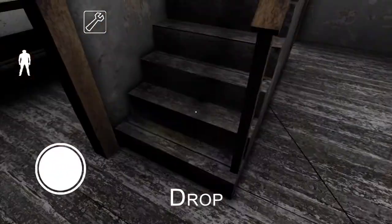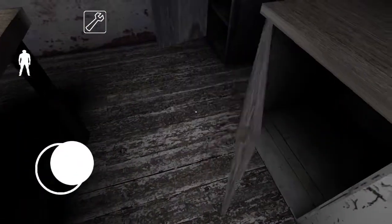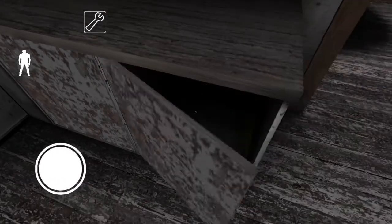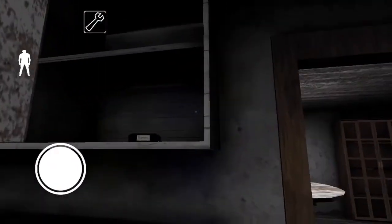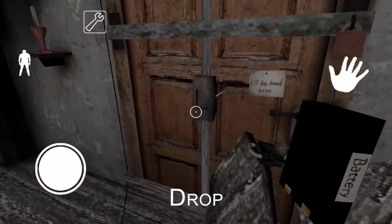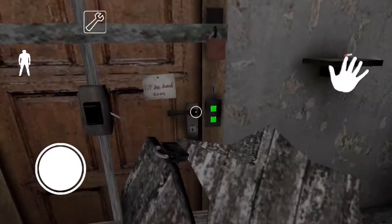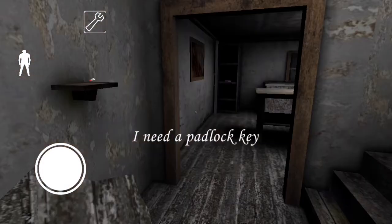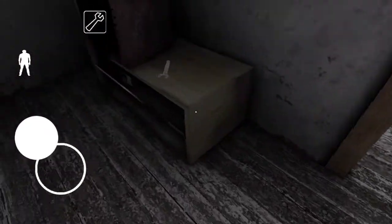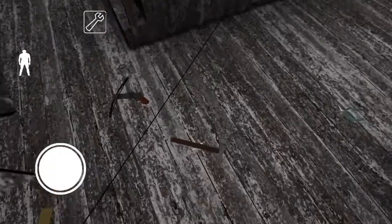Let's grab the hammer and see what we have left. We need the master key, a padlock key, and a battery. Let's go in and check the kitchen. We have meat for Granny's pet spider upstairs. We have the master key - that'll work well. And we have a battery. What do we do with this? Right there - and that unlocks that. We only have a couple locks left. And we know where the master key is too, so all we need is the padlock key at this point.